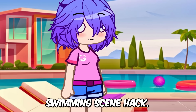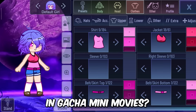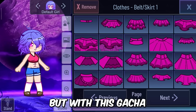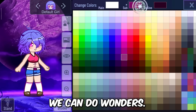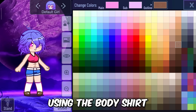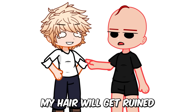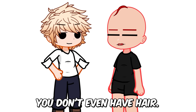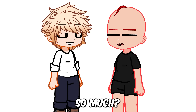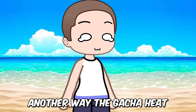To make a beautiful swimming scene hack — have you noticed swimming characters in scenes are really rare in Gacha mini movies? It's maybe because of the lack of skin color options. But with the Gacha Evolution mod, we can do wonders. Let's make a swimming scene using the body shirt, and this way you can make a nice looking character to go for a swim.